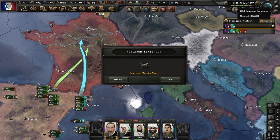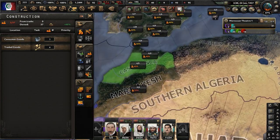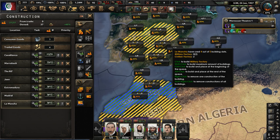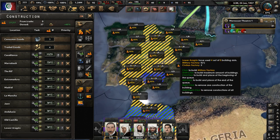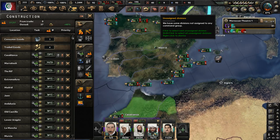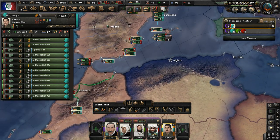We have some military factories we need to assign. We've got to build some more military factories — probably in Spain, which we have cores on. We have cores on every state in the world. We're pretty powerful national spirit and military wise. We have over a million manpower. Let's get some more divisions and send them off to the fourth army that's not really doing anything.